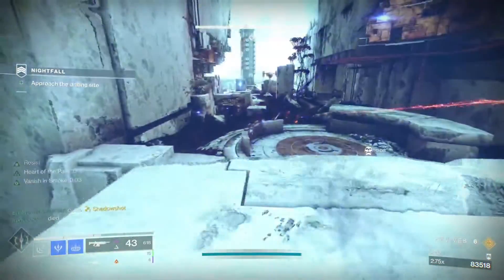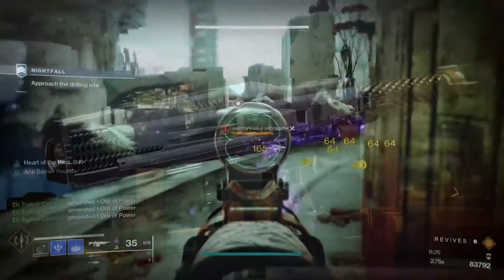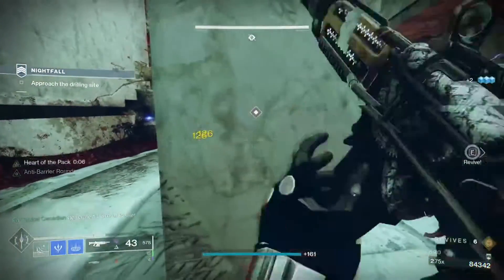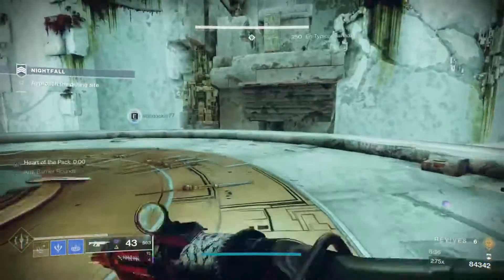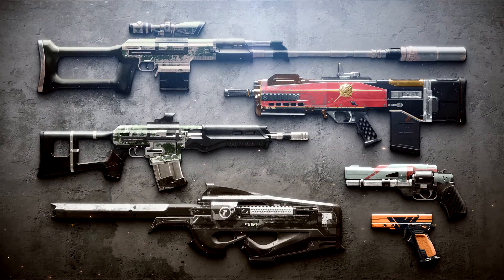Moving on to new weapons being added to the game: next season's ritual weapon is going to be a rocket launcher with Explosive Light. End-of-activity weapons have also been added — a scout rifle for Gambit, an auto rifle for Crucible, and a sidearm for Vanguard strikes. The Trials of the Nine weapons will also be added to the Prophecy dungeon with random rolls, with specific ones dropping from specific encounters. Finally, we have reissued world loot pool weapons.